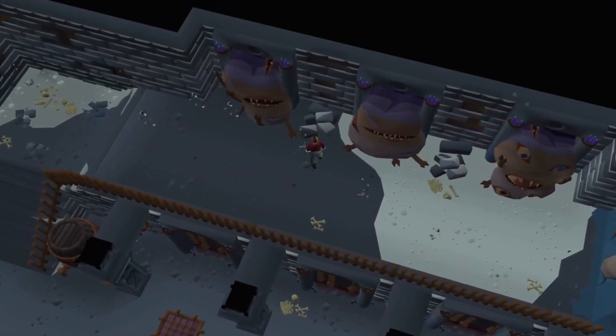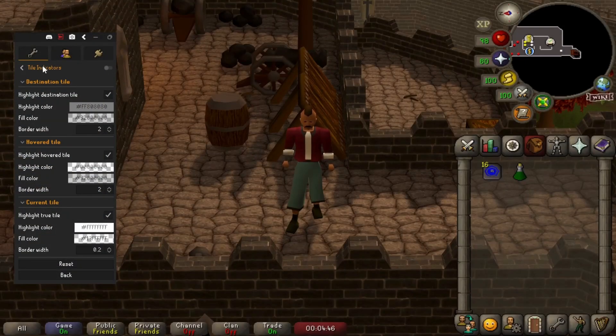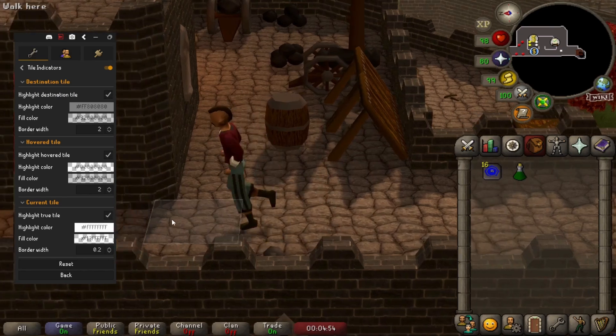The first batch of plugins are all related to movement mechanics. The first plugin we're going to talk about is tile indicators. Turn this on and you'll notice a square appear under your character. This is your true tile, where your character is registered as being on the game server.